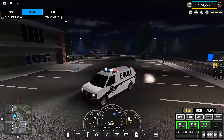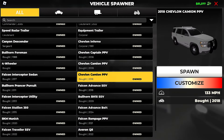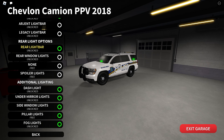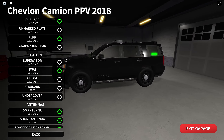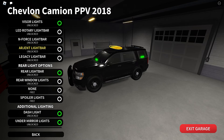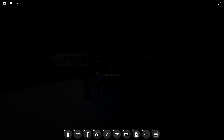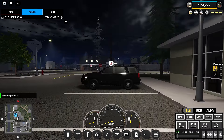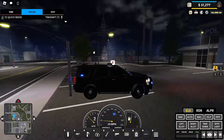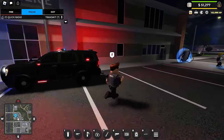Coming back to the textures — we're getting additional liveries. Scrolling through, the Chevron Camion PPV has a SWAT customization option. Strangely, it has the exact same texture as the Undercover pass, which doesn't make much sense — if you're paying for the Undercover pass you already get that texture. If anyone knows why that is, let me know in the comments. With the Ballistic Vest equipped, you get a 25% reduction in bullet damage.